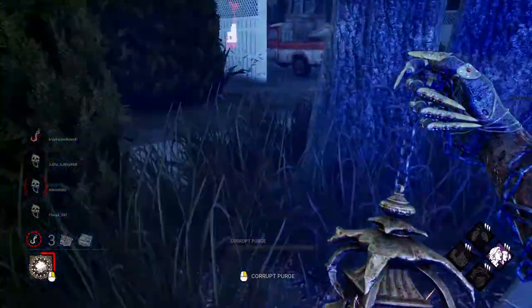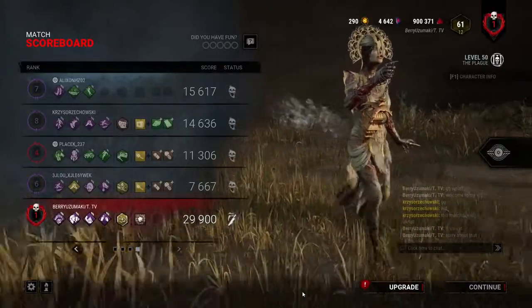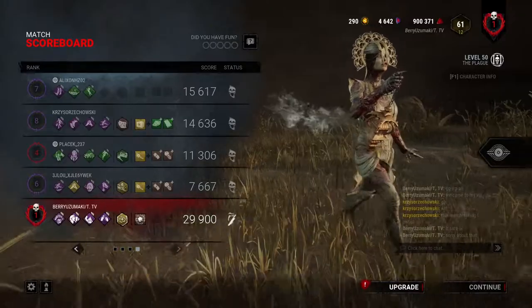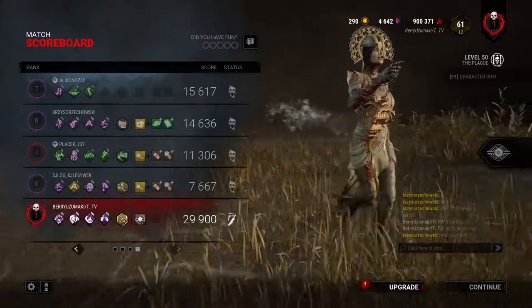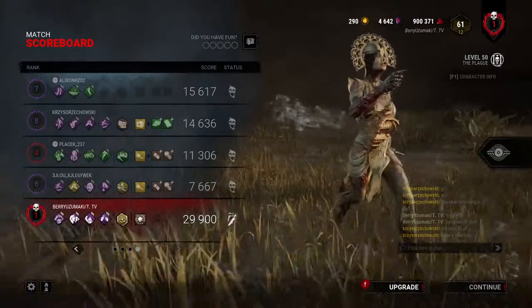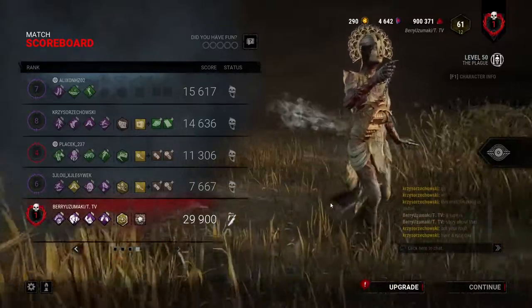Don't be afraid to lose gens — Bitter Murmur will give you information, and if you have Corrupt Purge you'll cause massive damage to survivors completing gens. The matchmaking is a bit scuffed, but you understand the whole idea. What I did toward the end vomiting directly on her — that's because I knew she wasn't experienced enough to dodge it. At red ranks, survivors wiggle left to right, so spit on them a little, let infectivity do its thing over time, then basic attack and send them on their way. That's the beginner build for Plague.